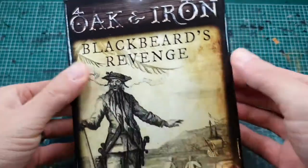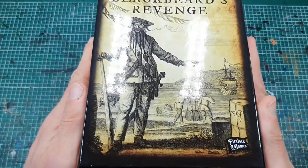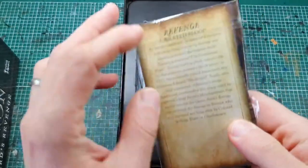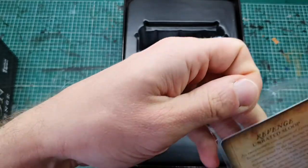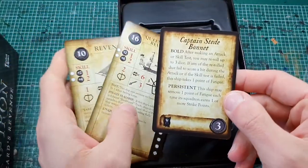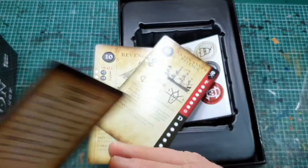Like all the boxes, it's a really tight fit. Straight out the gate we've got extra cards to our usual expansion. We have our two ships, and we've got Captain Steve Bonnet as an additional captain. Pretty cool rules on him there.